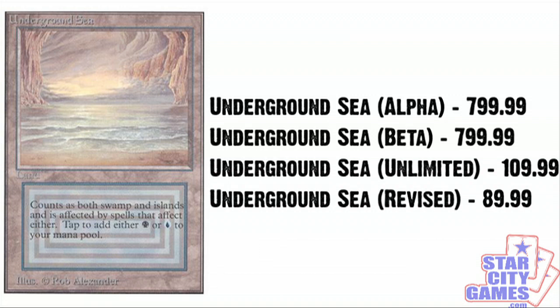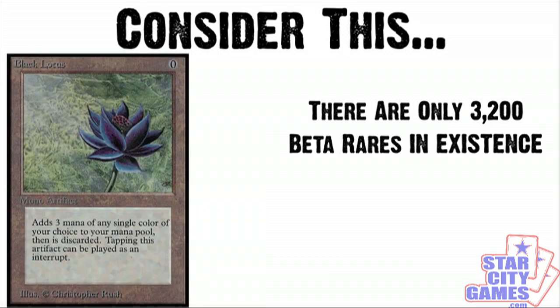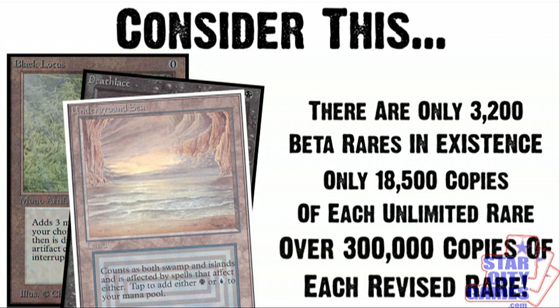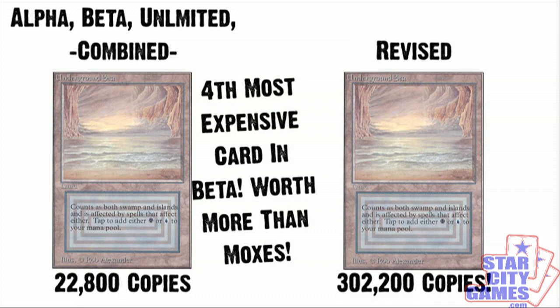Take a look at the current prices for Underground Sea. There are only 3,200 copies of every beta rare ever printed — that's 3,200 beta Black Lotuses, 3,200 beta Death Laces, and 3,200 beta Underground Seas. There are only 18,500 copies of each unlimited rare ever printed. While to contrast, there are a little over 300,000 copies of every revised rare in existence. That means there are over 13 times more revised Underground Seas than there are of the Power 9, yet it is still worth over two-thirds of them. It is the fourth most expensive card in beta, for crying out loud.